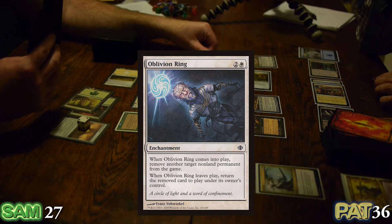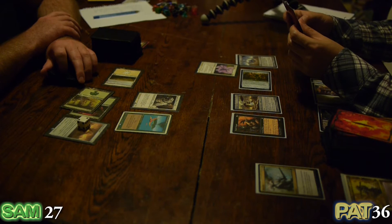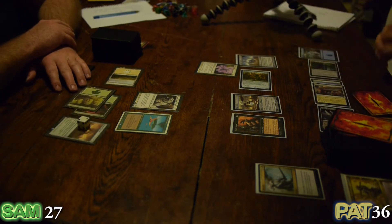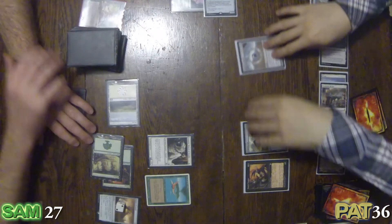I think I need to take care of this problem. Oblivion Ring — my Amalgam. He was going to win me the game too. You've amalgamated for the last time. Very well. He's ringed, to the side.